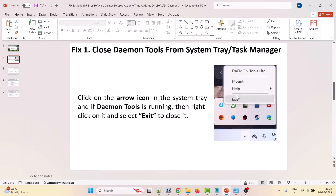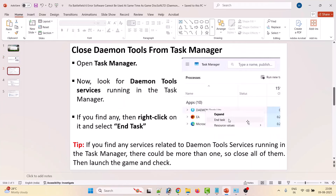Fix one is to close Daemon Tools from the system tray and Task Manager. Click on the arrow icon in the system tray, and if Daemon Tools is running, right click on it and select Exit to close it. Then open Task Manager by right clicking on the taskbar and selecting Task Manager.